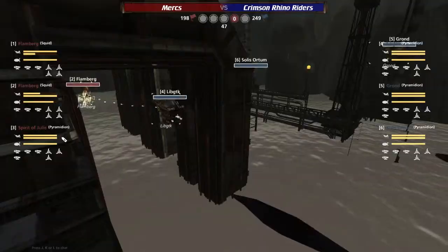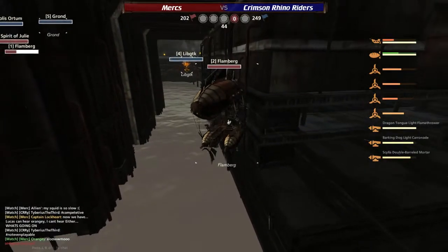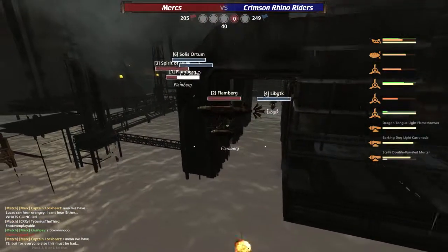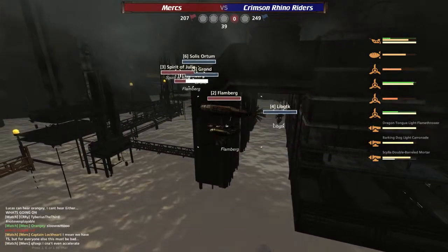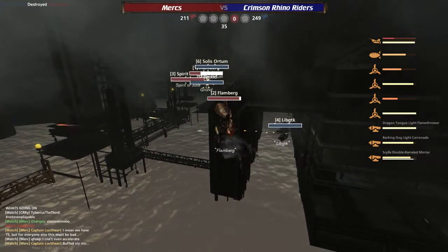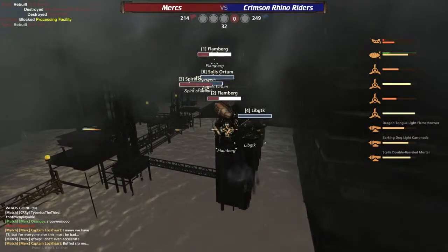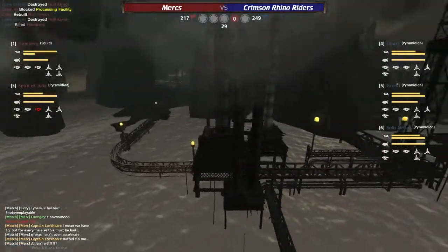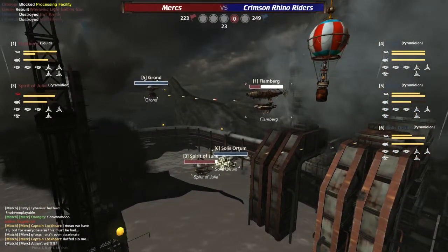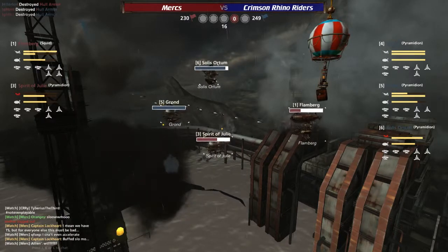Flamberg 2 is able to get in on the next point — they're going to be able to block it as long as they sit in there, but LibGTK is quickly flushing them out. Does Flamberg have a mine launcher? No, it's got a mortar. That would have been a perfect place to mine the LibGTK — had I been on that squid, I would have taken a Locknagar mine just for that specific situation. That single Locknagar mine hit would have been hilarious. The Flamberg is now being pursued by the LibGTK — which has moonshine and buffgineers to buff his engines, so those Pyramidians can be as fast as those squids in the right situation. Spirit of Julie tried to get a ram on the Solus Ordem but did not go in its favor, with Spirit of Julie losing hull very quickly.